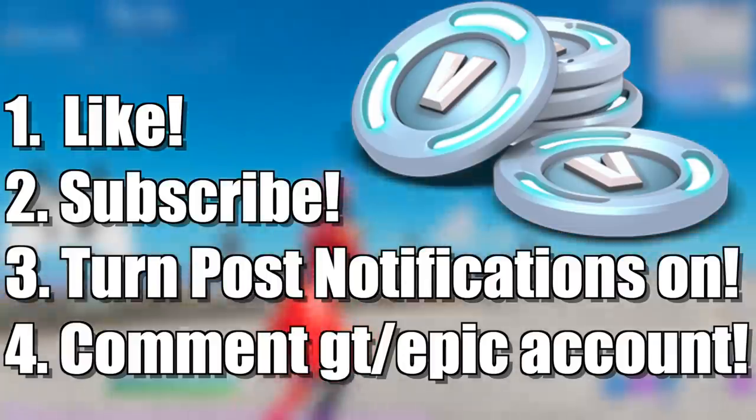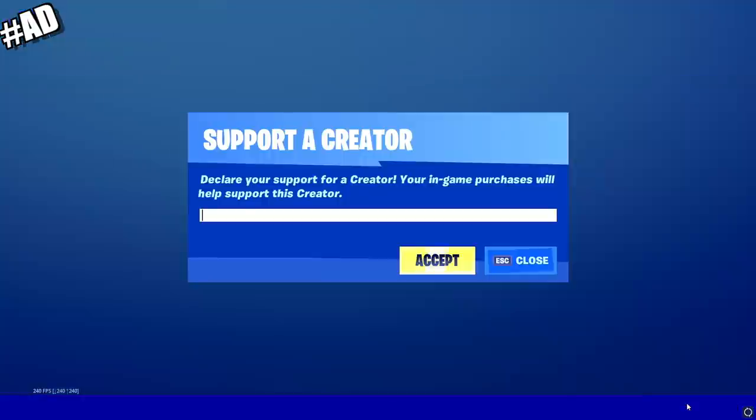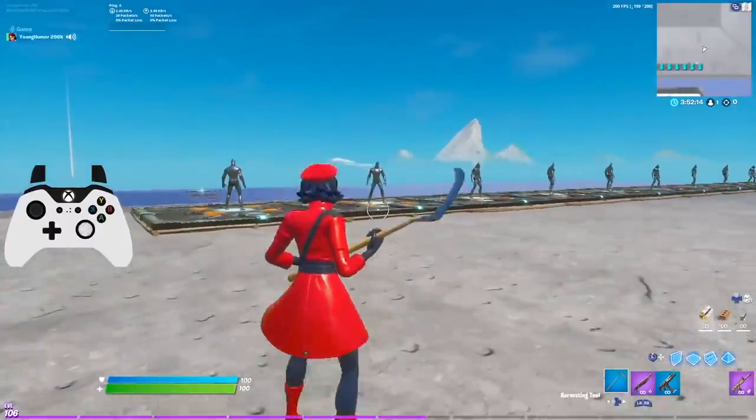If you guys want to support me in the item shop, go down to the bottom, click on 'Support a Creator,' and type in my creator code — my code is Young Humor. All right guys, let's get right to the video.